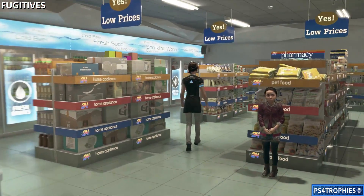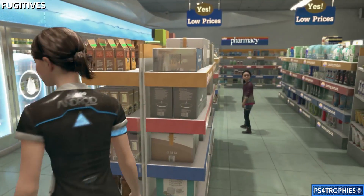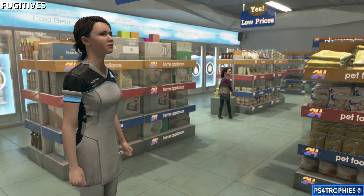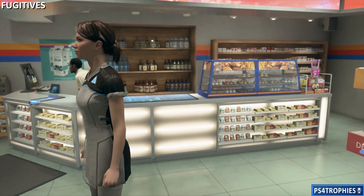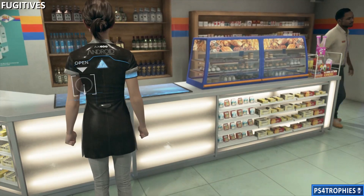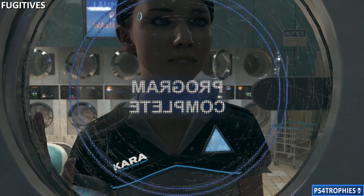We're going to get money out of the register. There are multiple ways you can achieve this goal. I'm going to use the cans of lemon juice and use Alice as a distraction to get the clerk to walk away, then go steal the money. Feel free to do whatever works for you, but what works for me is luring the clerk away, opening up the money drawer, and taking it.